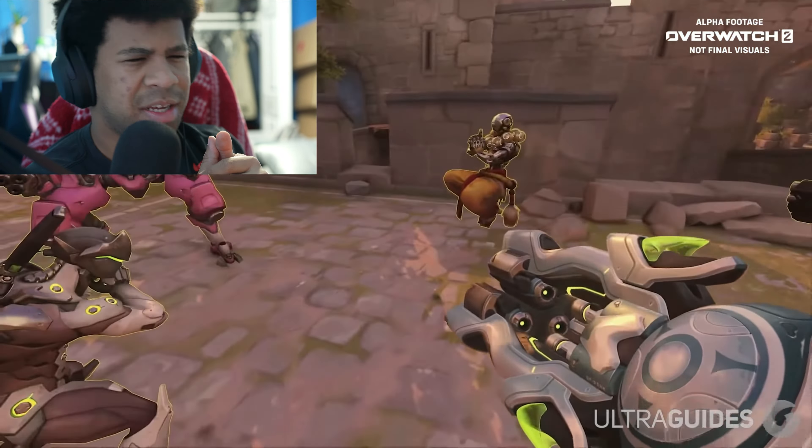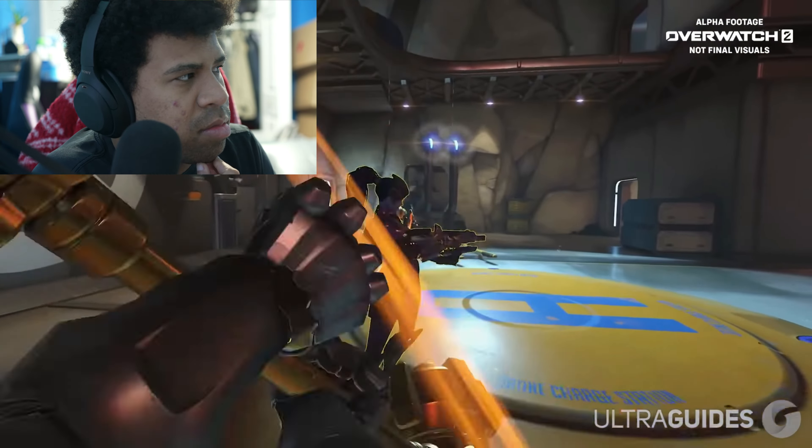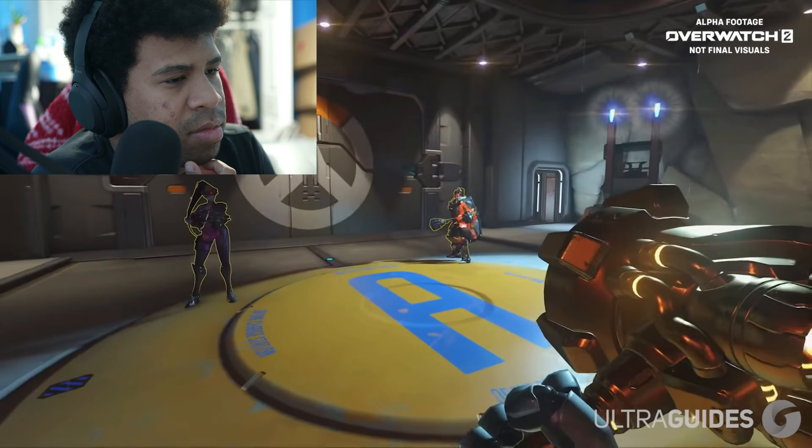Reinhardt can now steer his charge as well as cancel it, and he now has two Fire Strikes — so in 5v5 you get to dive deep into enemy lines and brawl your heart out. Winston now has a sniper rifle, which is cool but doesn't really change his kit that much. It'll be interesting to see how players use it — he's a bloody scientist monkey after all. Junkrat's trap no longer completely stops enemies from moving but rather just slows them down.